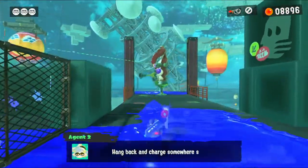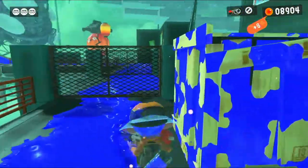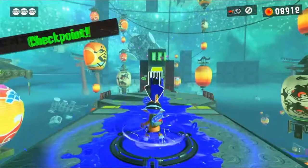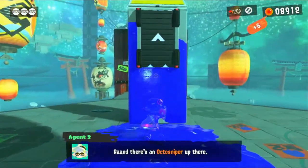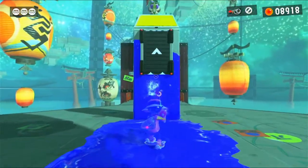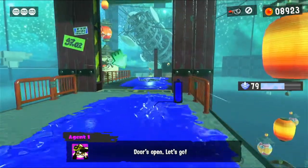Nocturus Sniper — get him. This is really cool. Let's launch. There's a Nocturus Sniper up there — maybe a charge shot could reach. I missed. It's fine, I can try that again. There we go, much better. Door's open, let's go. You can keep your charge when you're on an ink rail too.